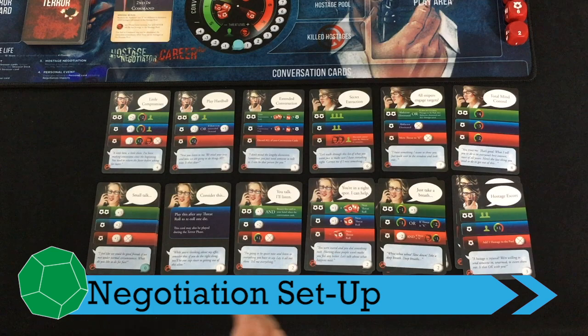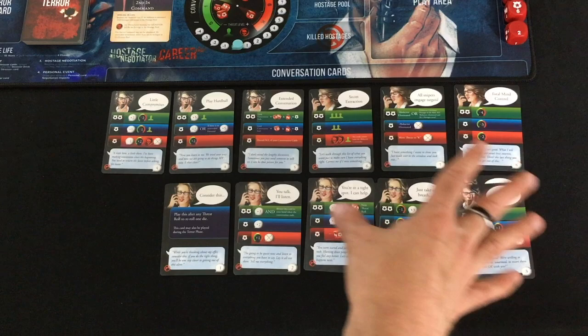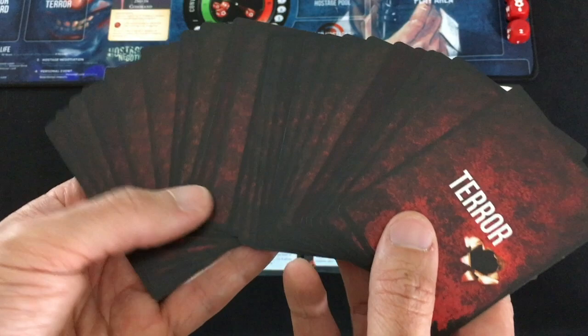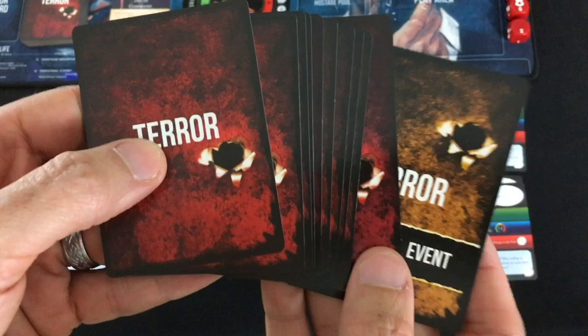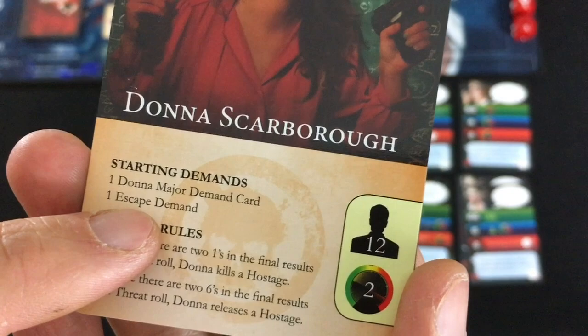The first thing you're going to do is set up your conversation cards. Each one has a conversation point cost in the bottom right. You have six that cost zero, and then they go up to eight — lay them out so you can see all your options. The six zero-cost cards form your starting hand. You take the big deck of terror cards — I'm doing Crime Wave — shuffle them and take 10 at random. Then you take one pivotal event card and put it at the bottom, giving you 11 terror cards total with the bottom one being pivotal.